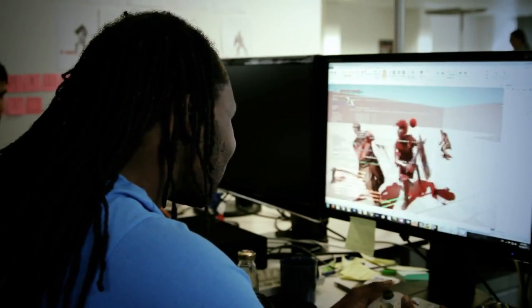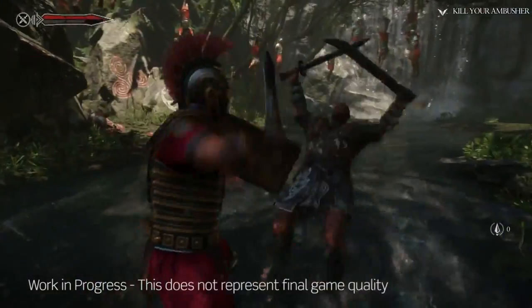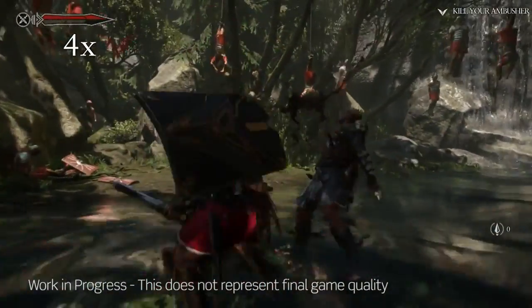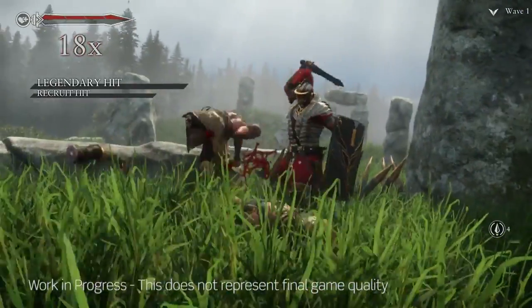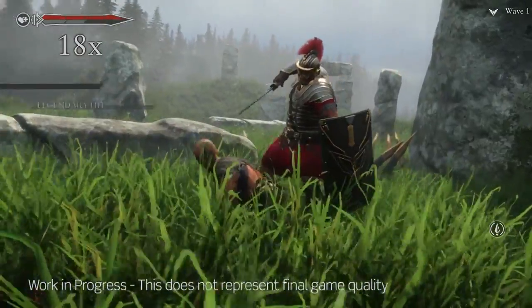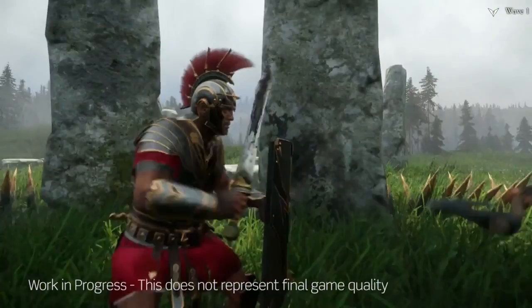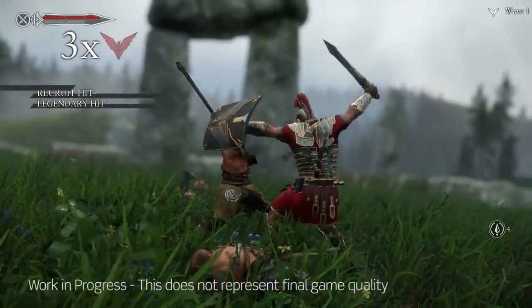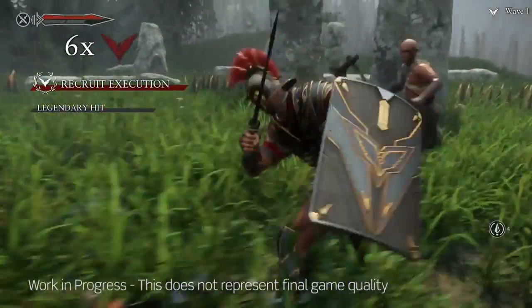One of the final things we're really trying to achieve with Rise combat is give it a skill for mastery. When we take flow and we take the intensity of the AI and bring them together, that's when the depth and scope for mastery becomes apparent. Because in one encounter, you can finish it a certain way — maybe you kill everyone, but you didn't quite execute everyone. So then you want to play it again, set them up in different ways so maybe you can execute everyone.